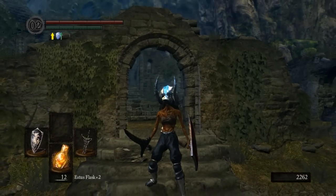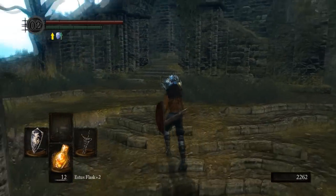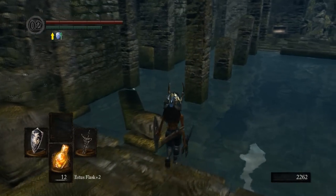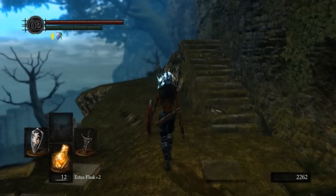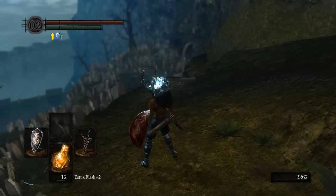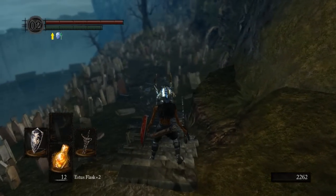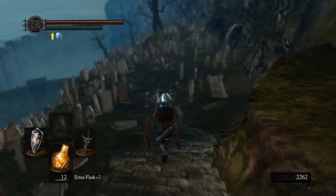Now, before taking on the gargoyles, we're going to go a little bit out of the normal path and take on Pinwheel. I haven't done this in a while so I may not look like I know exactly what I'm doing, but this is a beginner's walkthrough so you can come fail with me. Pinwheel is pretty easy — there are a couple of shortcuts you can take to get to him that are very simple. If you can block with a shield and roll, you can get to Pinwheel very easily, basically bypassing almost everything in the catacombs.